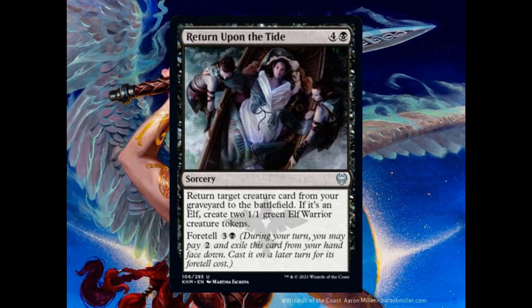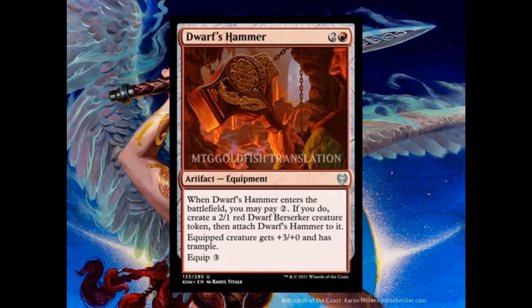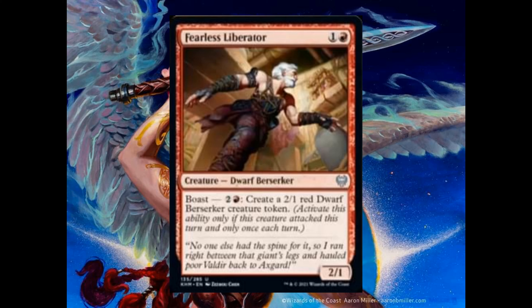Disdainful Stroke costs 1 and 1 blue. It's an instant that counters target spell with converted mana cost 4 or greater. Vault Robber costs 1 and 1 red. It's a 1-3. For 1, tap, exile a creature card from your graveyard to create a treasure token.